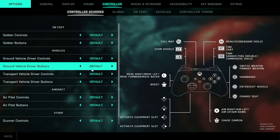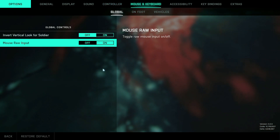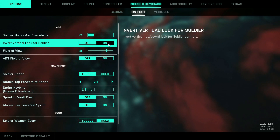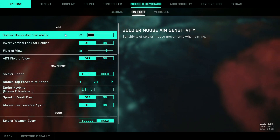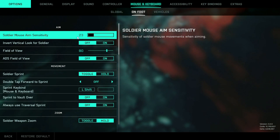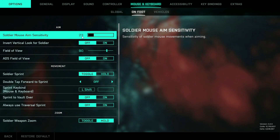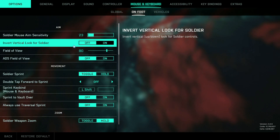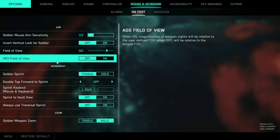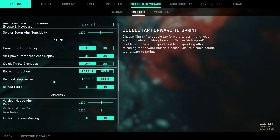On Controller, I did change a few things even though I'm not using a controller, just in case I ever do. Starting with mouse and keyboard first — on the first global setting I did nothing. On my on-foot settings I did change things around. The soldier mouse aim sensitivity was at default 20. I tried going lower but it didn't work, so I upped it to 23. I'll keep playing with this sensitivity until I know it's at the perfect place, but 23 feels very good. I didn't touch the ADS field of view — it's still off here.